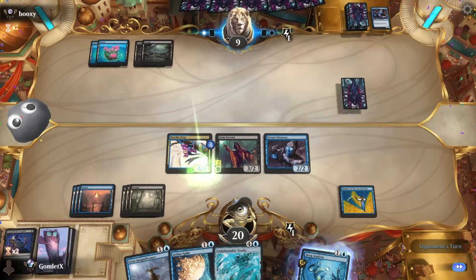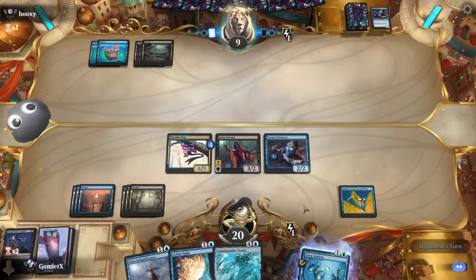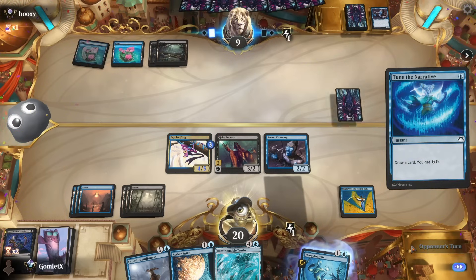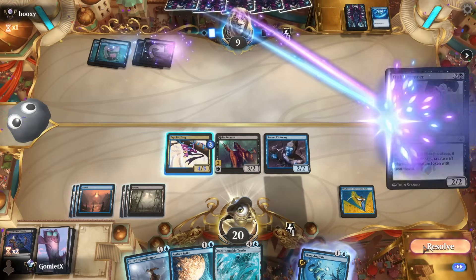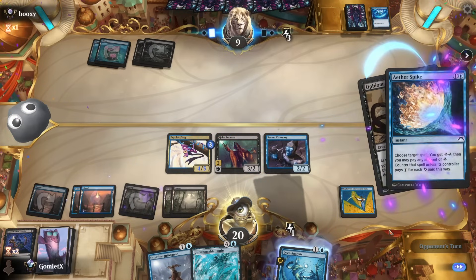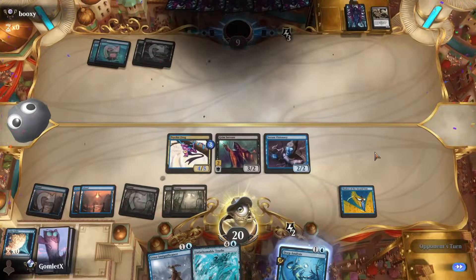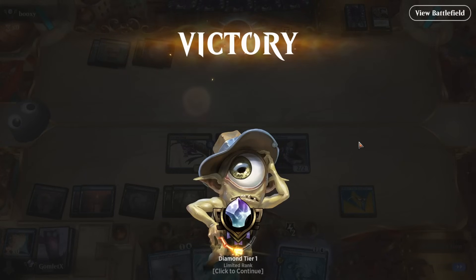I have drawn three extra cards off of this thing — I am more than comfortable with discarding three when one of them has flashback. I can Unfathomable Truths and still hold up Aetherspike. There's a Fiomancer — if I Spike that, they're dead because they're tapped out. I forgot to Unfathomable Truths first, but it doesn't matter — lethal on board. Find the kill, and we are four-and-one heading into round number six.